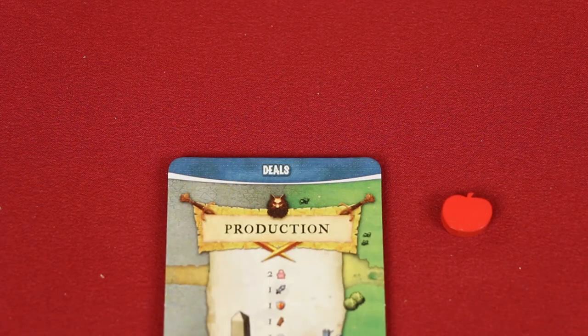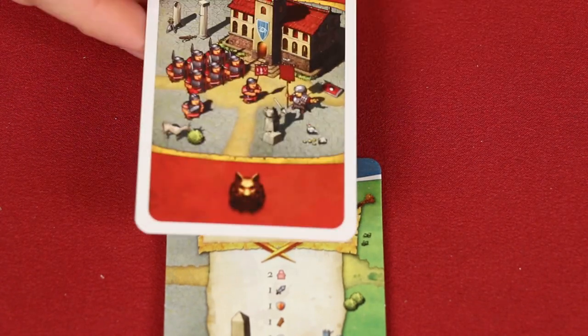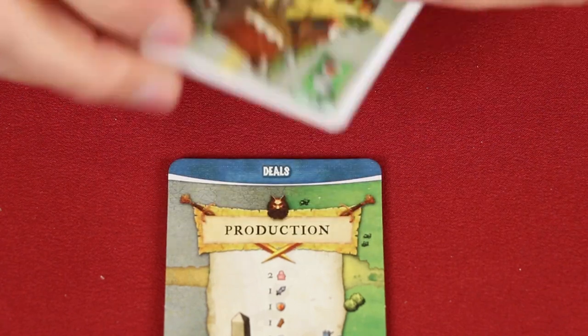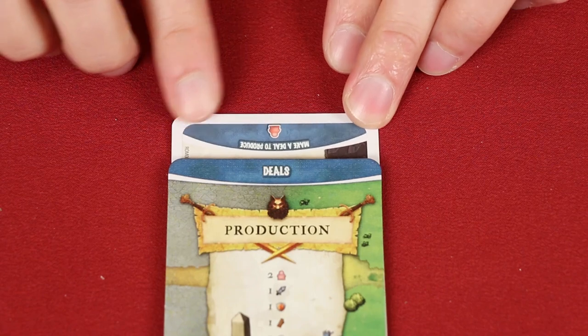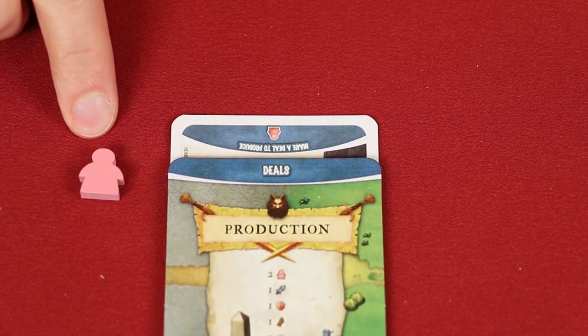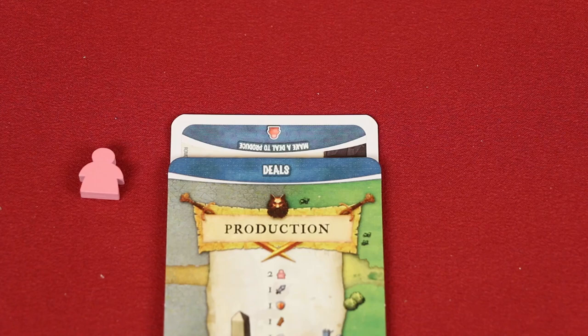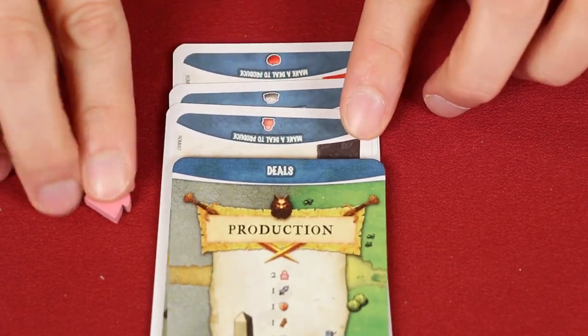Another action is making a deal. To do this, spend one food token, then choose a faction card from your hand, flip it upside down, and slip it under the top of your faction board so that the resource symbol is still visible. You gain that resource right away and also in each future production phase. There's no limit to the number of deals any one player can have underneath their faction board.